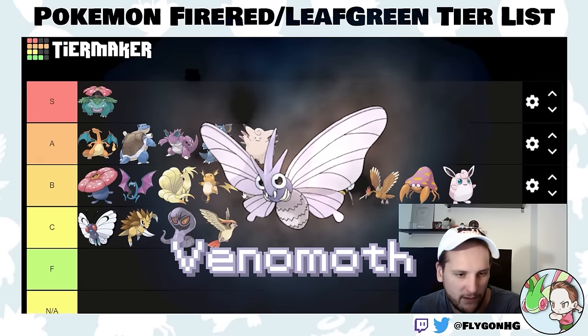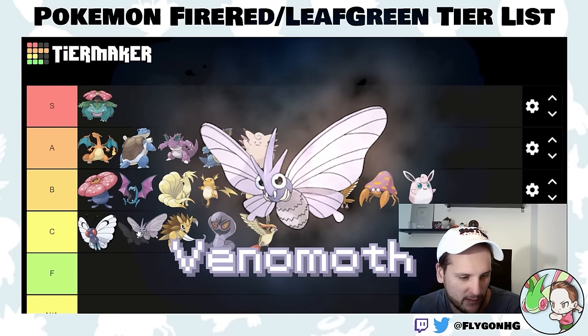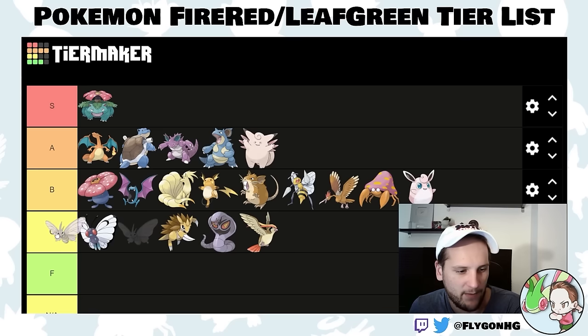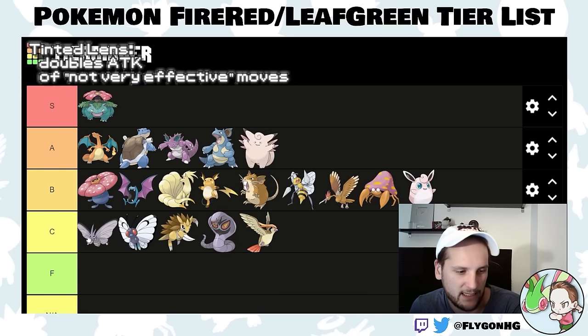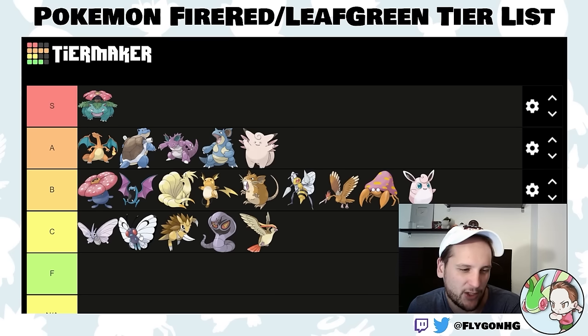Venomoth is the Pokemon that gets hit by Ground moves because it's bug-poison and not bug-flying. It's okay — it can learn Psychic and has slightly better special attack than Butterfree, but it doesn't have Compound Eyes. Tinted Lens would make it way better, but that's not in this game. It's a pretty mediocre Pokemon. I'll put it just a little behind Butterfree because of Compound Eyes.